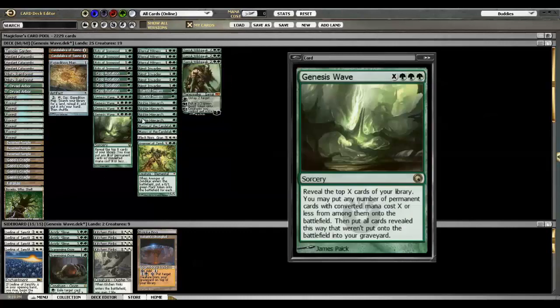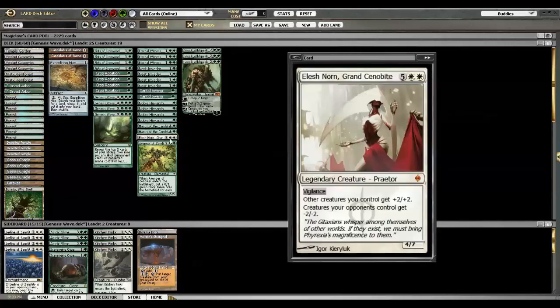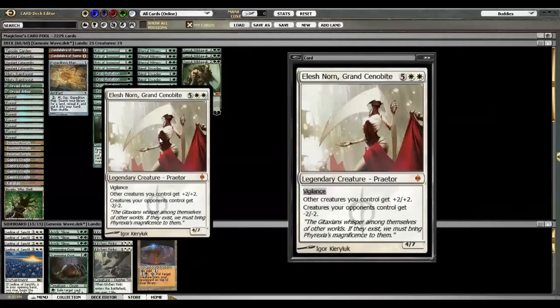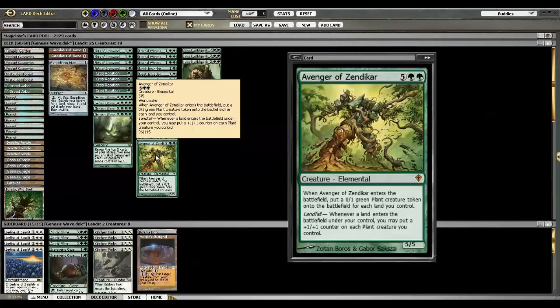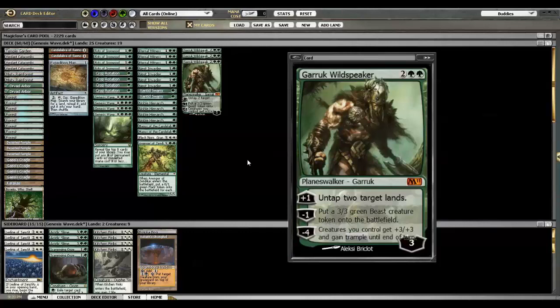I'm playing a 2-2 split: two Candelabras and two Magus. That would be four Magus if it were in real life since I don't have any paper copies of Candelabra, as they are a little pricier in paper than online. The two finishers of the deck are Elesh Norn and Avenger of Zendikar — both are the reasons you Genesis Wave for seven optimally, so that hitting either of these at the top of the curve can wrath your opponent's board and make your army quickly insurmountable. It's worth noting that probably half the games I win, I'll just get enough creatures in play, peck away a couple of times, and then use Garruk's ultimate for an alpha strike.